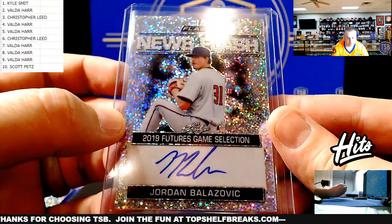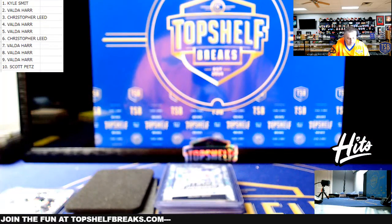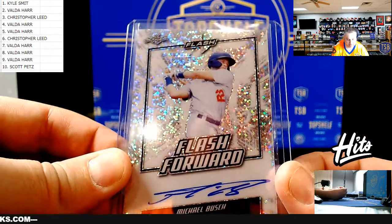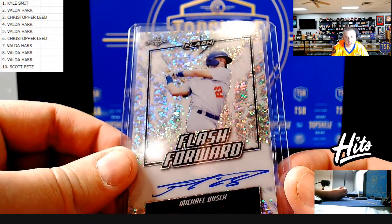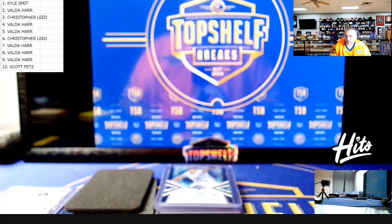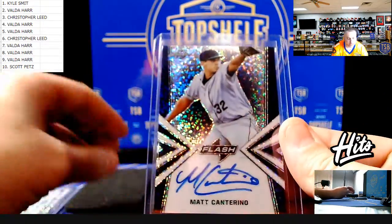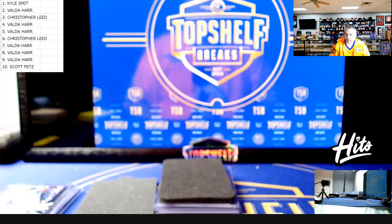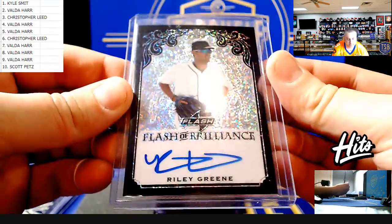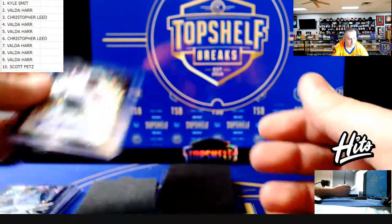Next, Jordan Belazovich — Jordan Belazovich on-card auto. Next we have Michael Bush, Flash Forward — I like that they're on card. Next we have Matt Canterino numbered to 50. And then usually the last card is the best player, and it is Riley Green, on-card Detroit Tigers prospect, also numbered to 50. So Riley Green to 50.